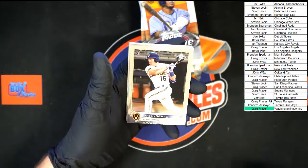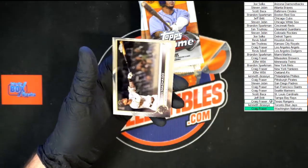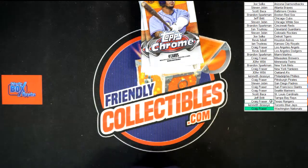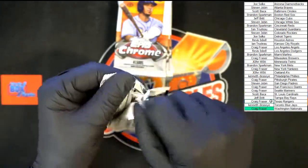Edward Cabrera, Reitz, Chapman — that looks to be a refractor style, and behind that Machado for the Padres. First pack of the second stack — the bottom half of the box.